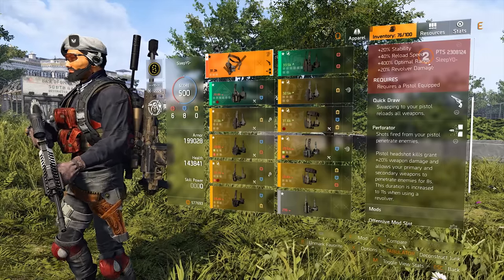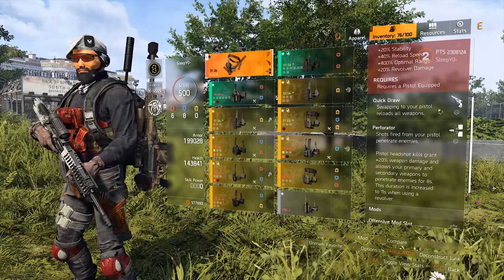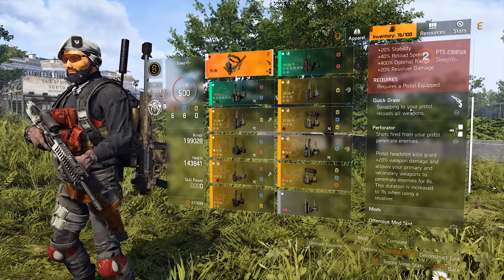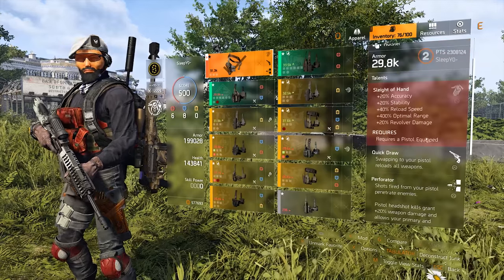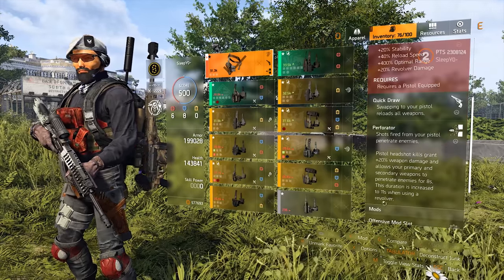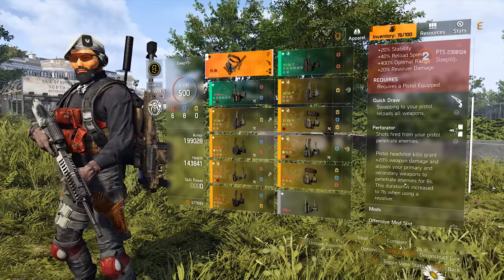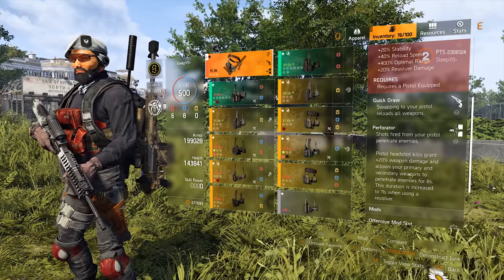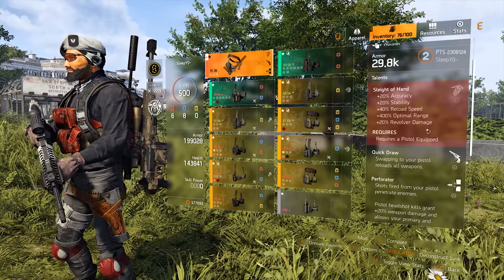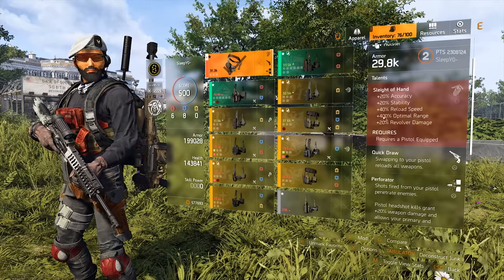So obviously it's a holster mainly for pistols, though some talents like Quick Draw are useful even if you don't play with pistols. I don't think it's too strong or too weak. I like that you get rewarded for using revolvers — the Snubnose Rhino is definitely my favorite pistol. It's just not very strong, but with this holster it definitely gets a bit better.